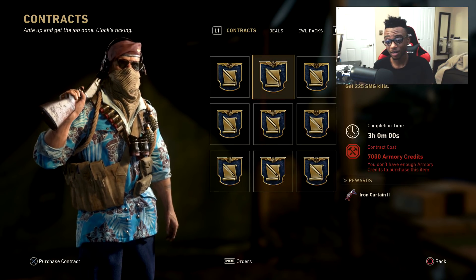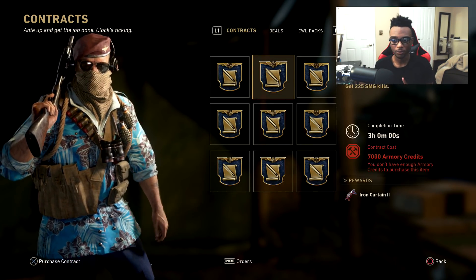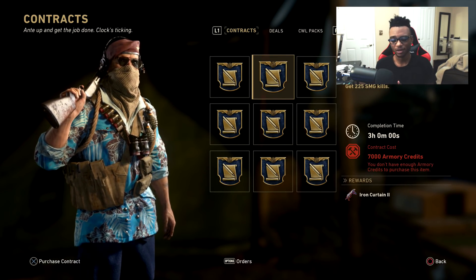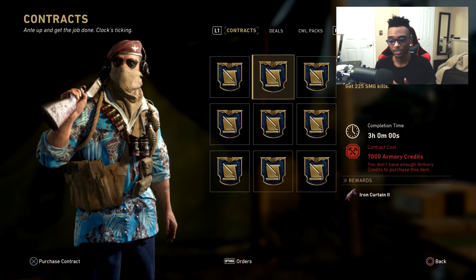It does actually cost 7,000 Armory Credits. You guys can see here, I actually don't have enough Armory Credits to activate this currently, so I'm going to have to play a couple games, get a Supply Drop, and then hopefully have enough Armory Credits to open and unlock the PPSH Iron Curtain 2.